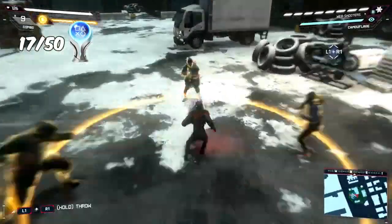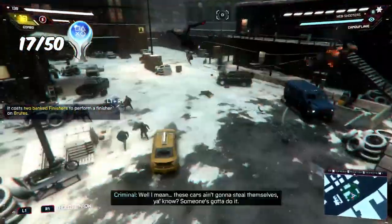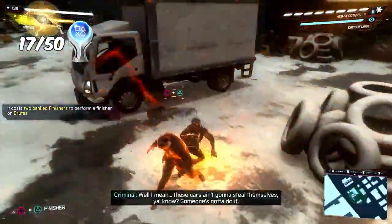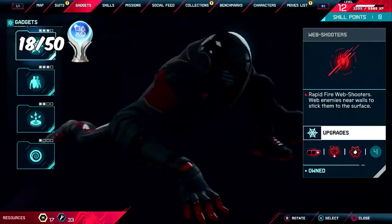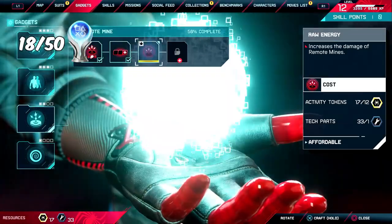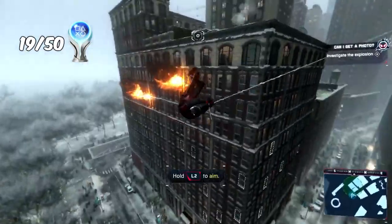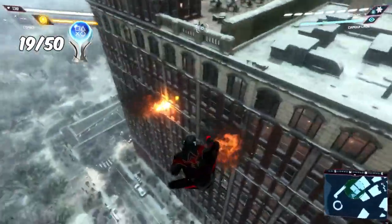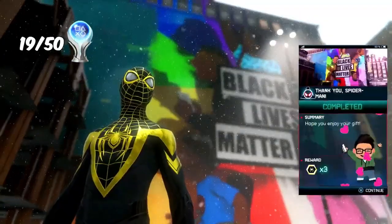While making our way through the FNSM app requests I defeated a total of 100 enemies using venom attacks, earning the trophy 'Overcharge.' After crafting enough upgrades I received the trophy 'Kit Bash' for crafting 10. Then, finally after about 30 minutes, I completed all of the FNSM app requests and received the trophy '5 Star Review.'